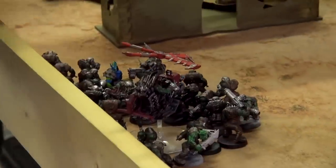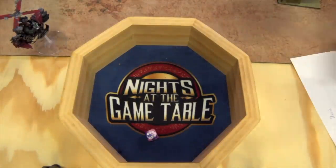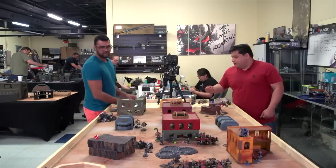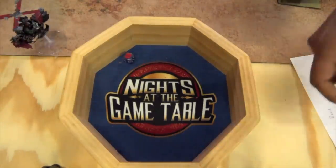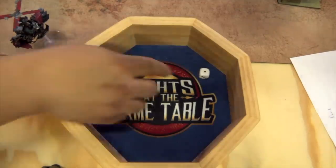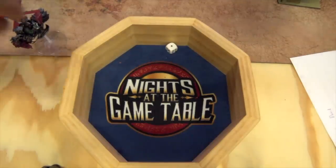Shooting phase — Custom Mega Blast at the assassin: Death Skulls reroll hits, Mordaka hits, hits — two wounds on the assassin, two-up invuln. Next Mek: D6 damage — four damage, two wounds remaining. Third Mek hits, wounds — four-up invuln, makes it. Last Mek: hits, Mordaka misses, Death Skulls reroll misses, reroll wounds — four-up invuln fails: two damage to kill him. And he's dead. Does he explode? No — he misses the explosion on the Boys.